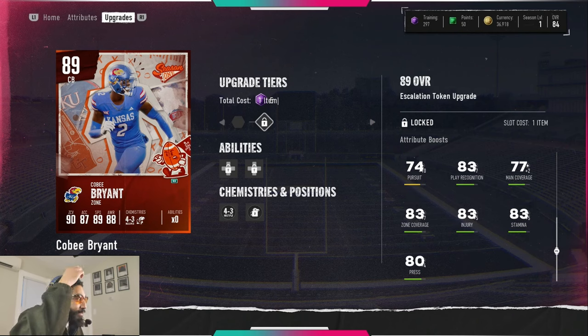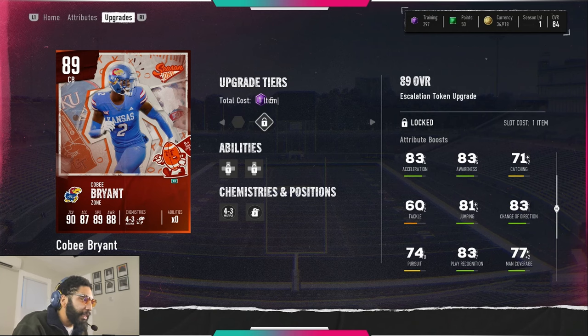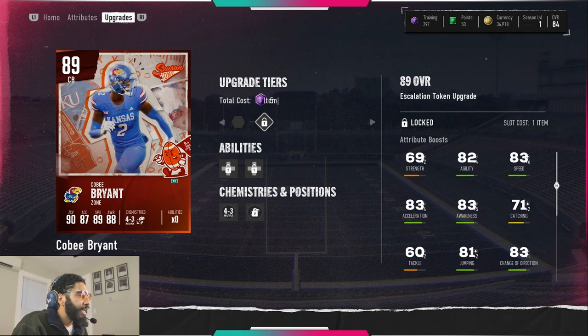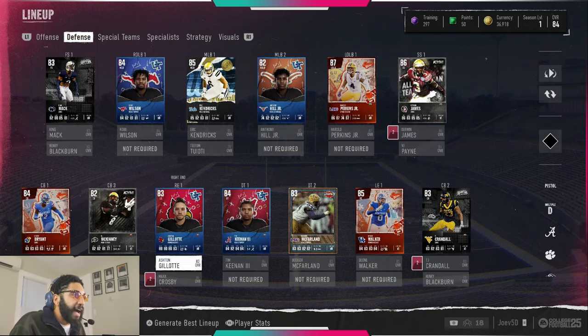Look at this 89 overall increase. Kobe Bryant's zone coverage goes up to 89 — still not the best man coverage at only 79 — but the real takeaway is his speed: 89 speed. I wouldn't be surprised if you start seeing Kobe Bryant on kick return and punt return. I'm gonna be running him on punt return. Decent catching, great awareness, great jumping — everything is good except his man coverage and catching. Super good card, and there are no fast corners under 100K, so that's a big cop for sure.